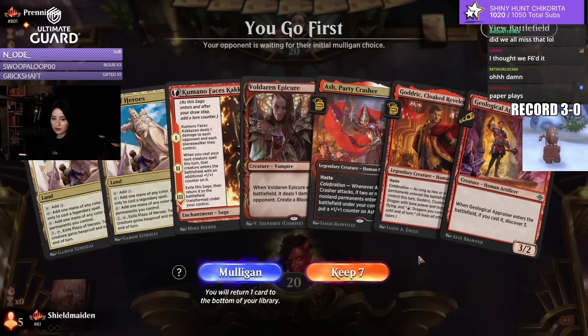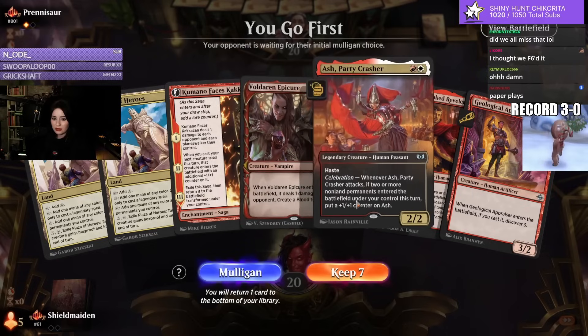These lands are so bad — this hand slaps, but two Plazas? Even though it gets in line with Ash, it's awkward.